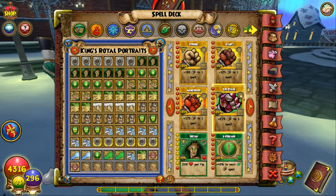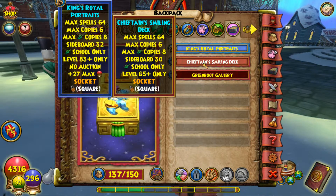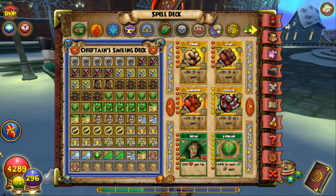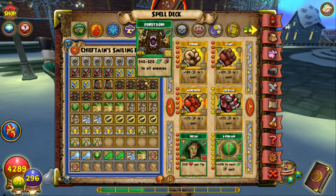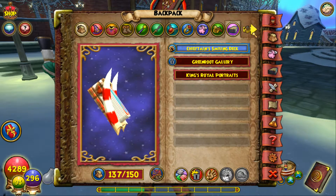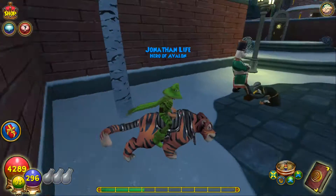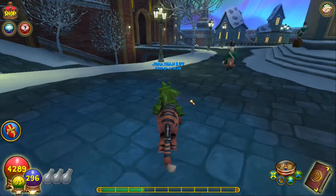Jonathan has an amazing deck setup for healing. He does have an attacking deck as well with feints, blades, and regular blades so he's pretty set up offensively too. That was basically Jonathan Life. So guys, those were all of the characters on John Life's account — now you guys have finally seen them all.